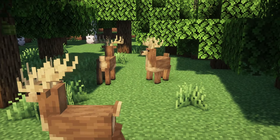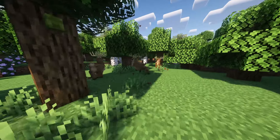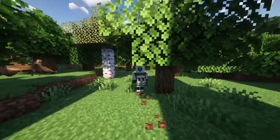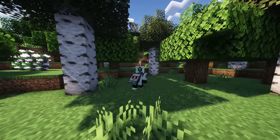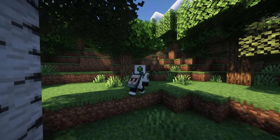Deer will spawn in forest biomes in groups of 1-3. If a player approaches a deer and it is not sneaking, the deer will run away. Deer will also run away from grizzly bears and all monsters. If a deer is attacked, it will panic and cause all nearby deer to panic and run away from the threat.